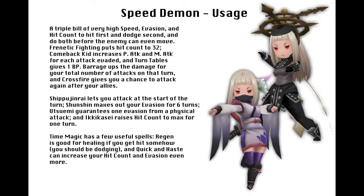This one is actually pretty similar to the Hitman build I did a while back, as it's a lots of hits in a single turn type of character — it's also a double team master, if you're a Pokemon fan. Frenetic fighting kicks your maximum hit count up to 32, comeback kid increases your magic and physical attack with each attack you evade, and turntables gives you 1 BP for each evasion as well. Then barrage increases damage depending on the total number of attacks you do, and crossfire gives you a chance to attack again after your allies do. And dual wield doesn't lower your attack for holding two weapons, so that's also very good.